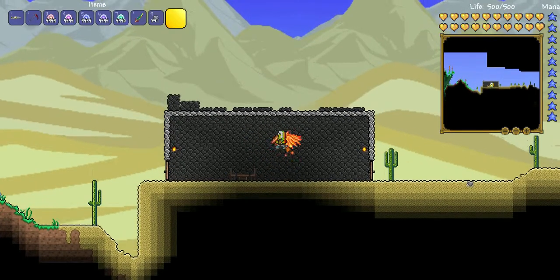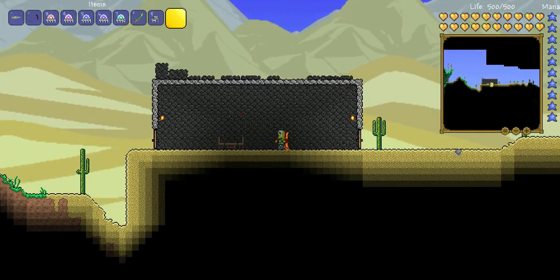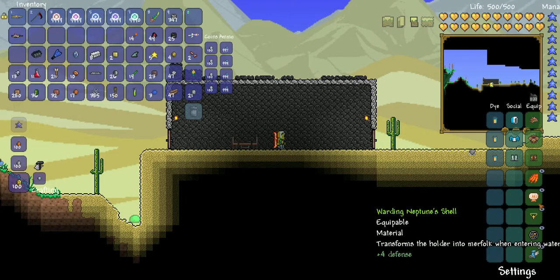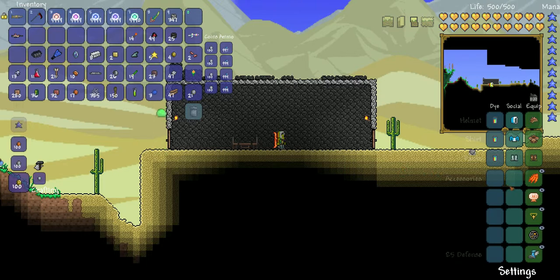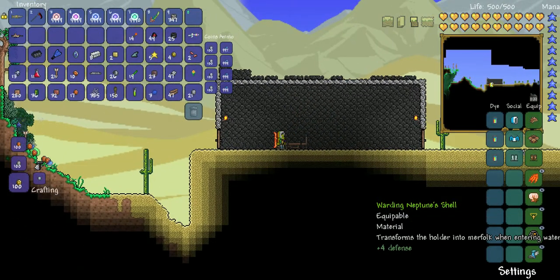So if you were wondering what I am wearing, I'm using rainbow dye and the Eskimo vanity set. And then as my armor, I have turtle because turtle armor does a bunch of stuff. The Neptune shell turns me into a mermaid so I don't have to worry about drowning and I can swim.